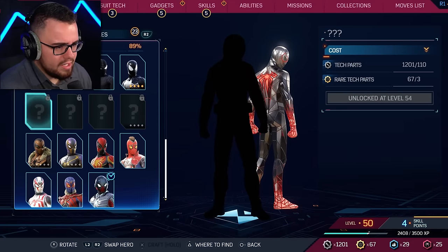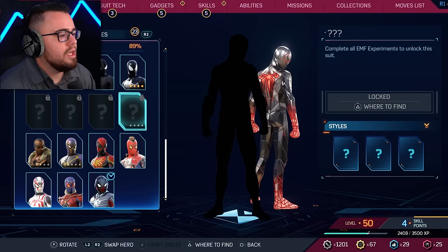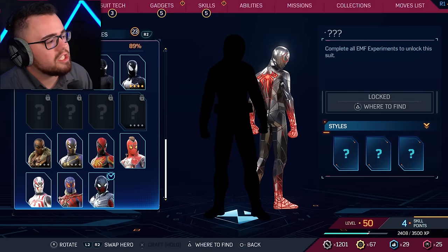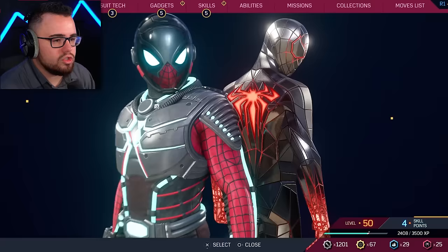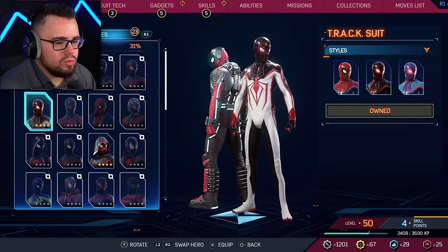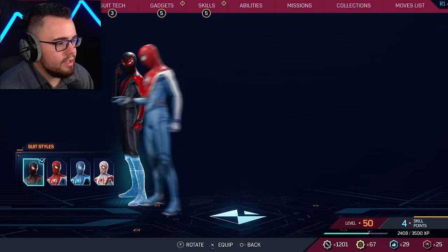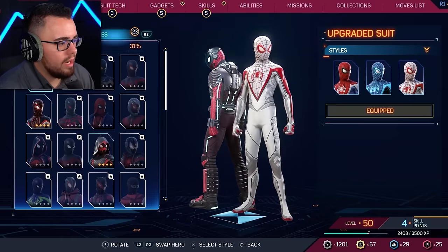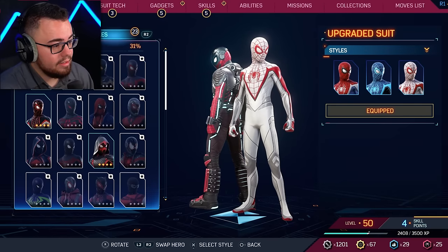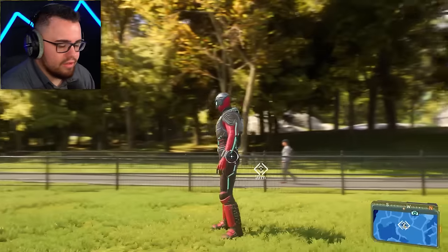We are missing four suits, and we have to get to level 60 to unlock three of them. I need to complete all the EMF experiments for that. We also have Miles Morales suits over here — his first version. The blue one is nasty, and that one is also nasty. That one's just ridiculous.